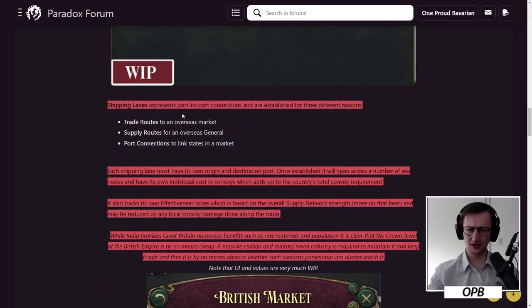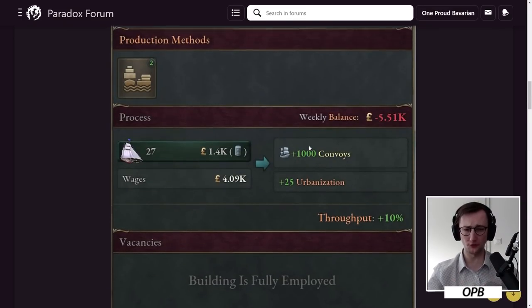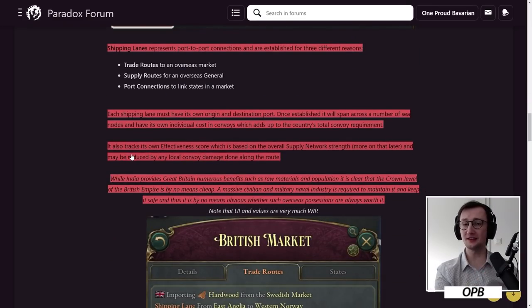Shipping lanes represent port-to-port connections established for three reasons: trade routes, supply routes for generals, and port connections to link states within a market. Each shipping lane has its own origin and destination port, spans a number of sea nodes, and has individual costs and convoy requirements which add up to the country's total convoy requirement. The shortest paths generate the convoy requirement, and all trade routes combined give you the actual requirement you fulfill by producing convoys through your ports.